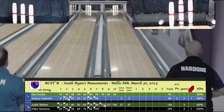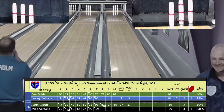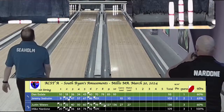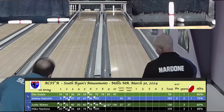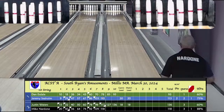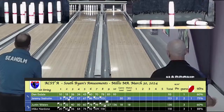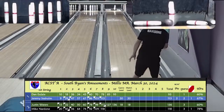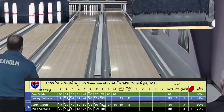Nardone missed his object pin and leaves an open box in box 8. Jeremy on a spare attempt. Nardone gets another one — three in a row. Nardone takes a 9-box at 118 after 8, up one pin over Waters in completed boxes. Seholm on the fill gets a half-wister left for a 2-fill — 115 after 8 for him. Nardone picks up the spare. How many spare marks is that? Five marks — four spares and a strike.